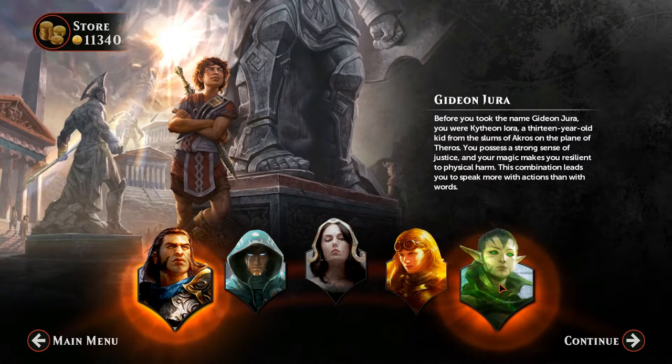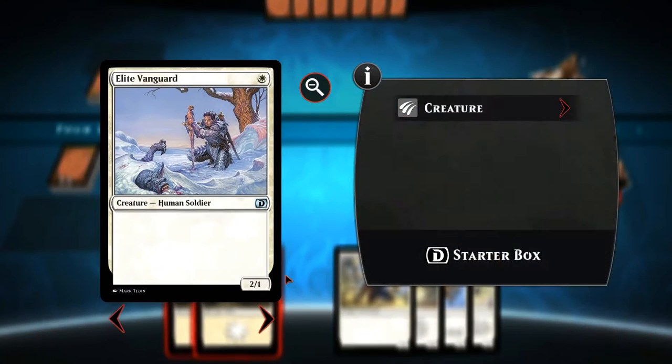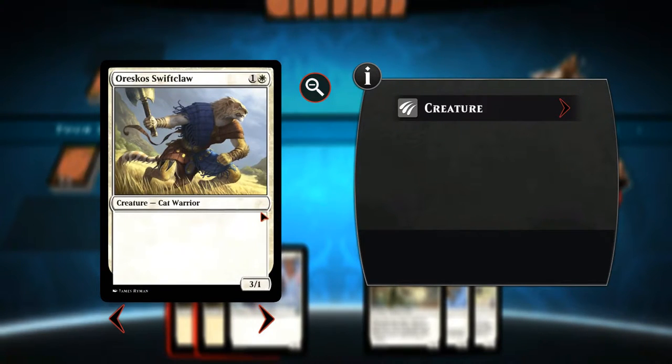Please note that not all Magic Duels cards you see in the campaigns are in the game itself. You can check by looking at the right corner to see if Magic Duels has that card or an equivalent card. The full card pool is available at Magic Duels Helper, Magic Duels Wikia, and Magic Duels Cardless — you may find the links in the description below.